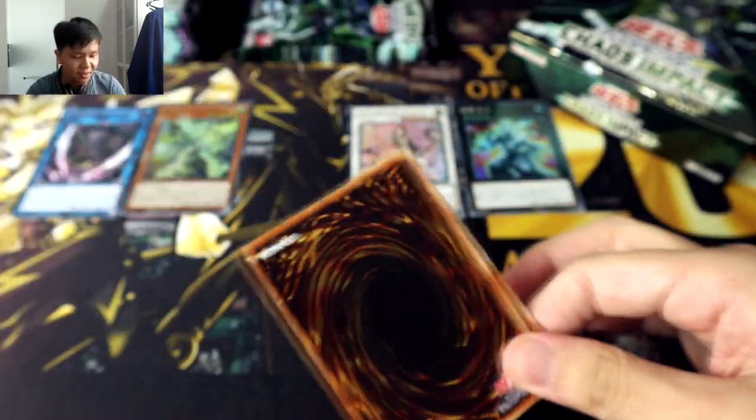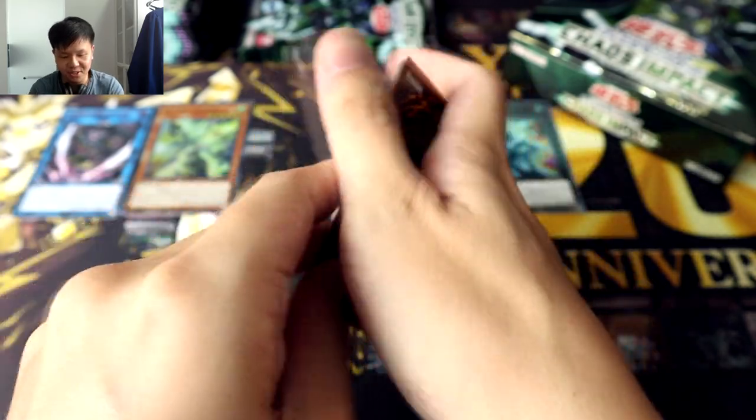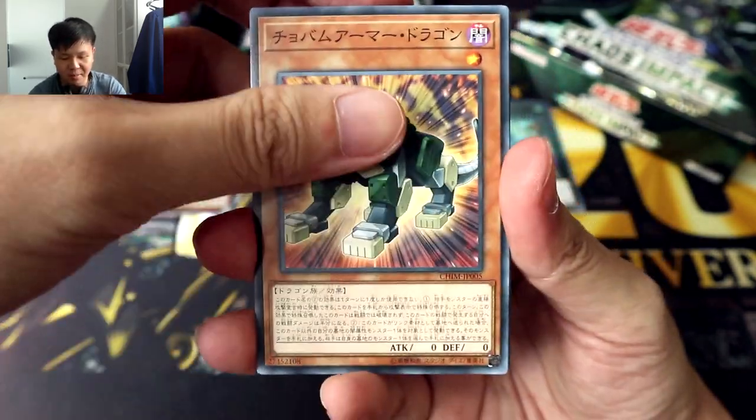Moving on to the next pack. So we've got the blue God, we've got the final God, so we just need a red one now. Chobam Armor Dragon again.